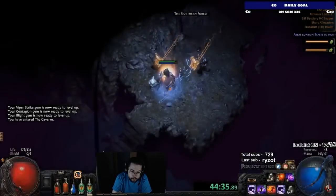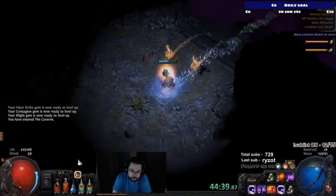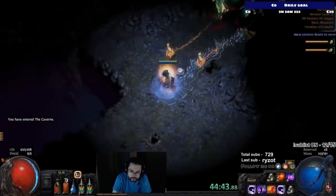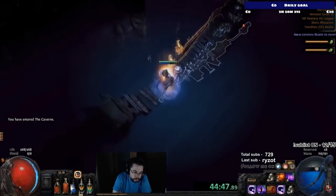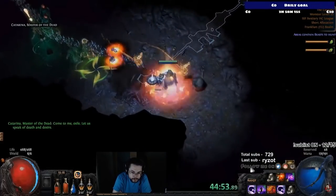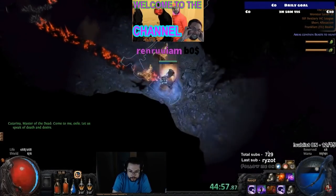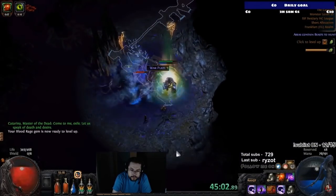Vaal Ruins is a pretty straightforward zone — nothing to worry about. We pick up Written in Blood so we become even tankier. Unfortunately we can't do anything with our mana yet, but that will come later. The goal is to have Mind Over Matter with the nodes behind it as soon as we hit Kitava. After we pick up Atrophy, that's where we'll be traveling.